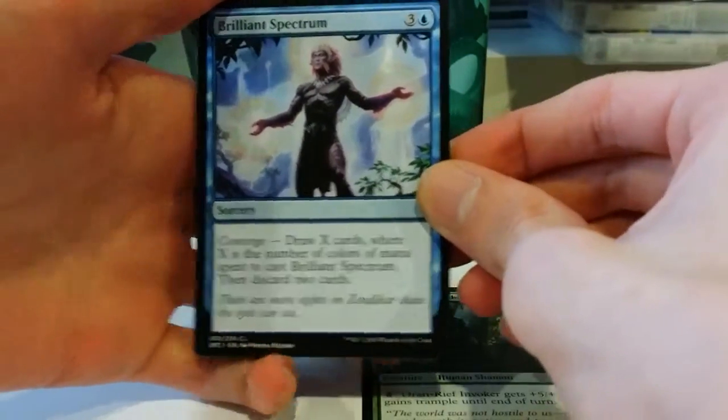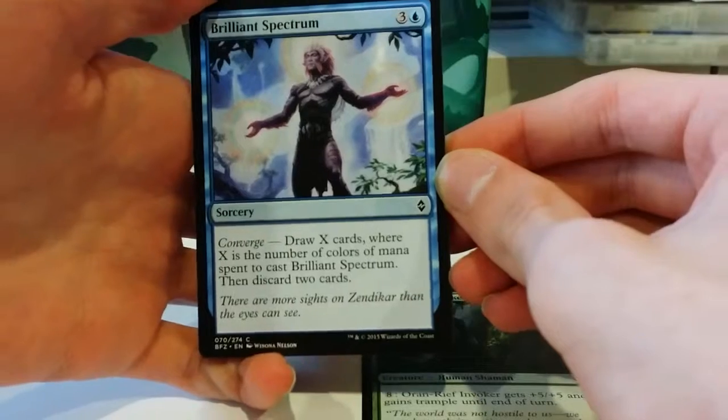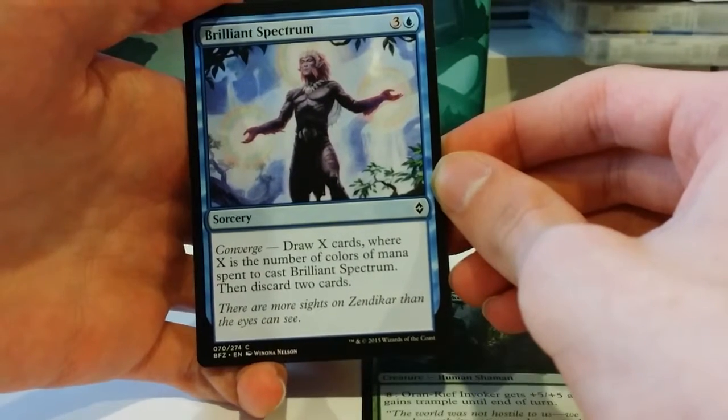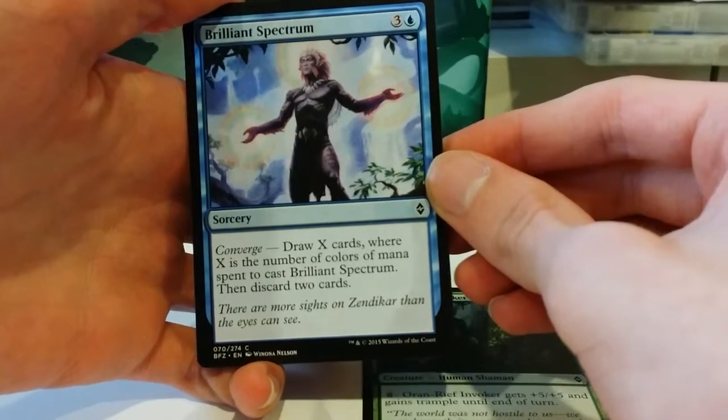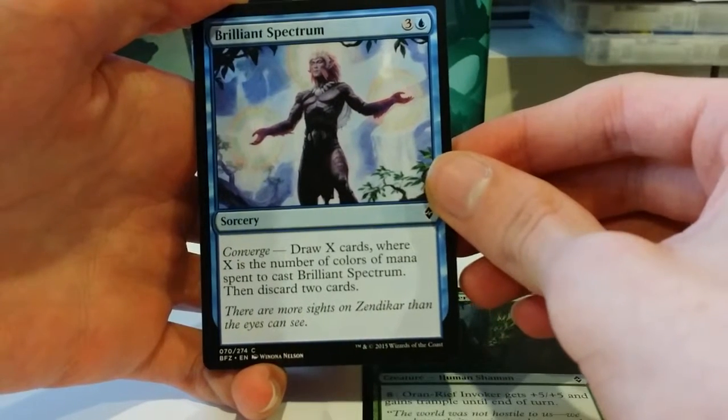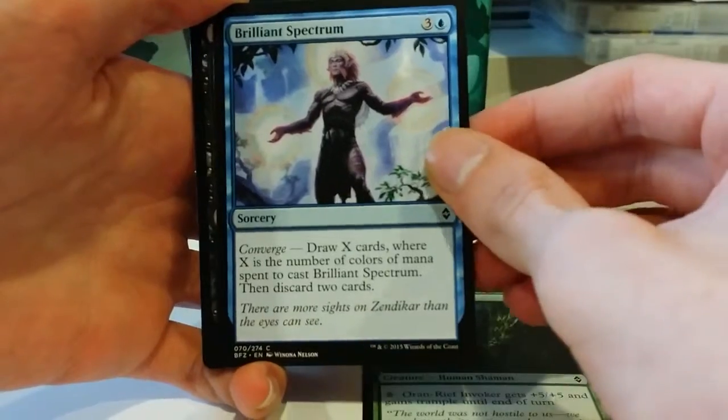Moving on, we've got a Brilliant Spectrum, a Converge card. Three and a blue to draw X cards where X is the number of colors of mana spent to cast Brilliant Spectrum. You then discard two cards. It is sorcery speed.